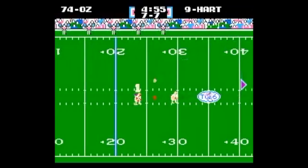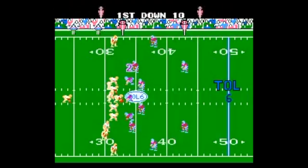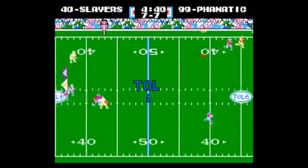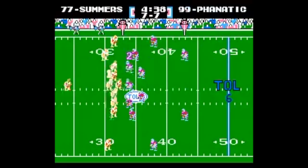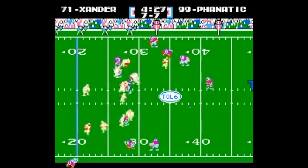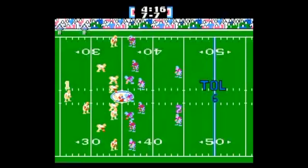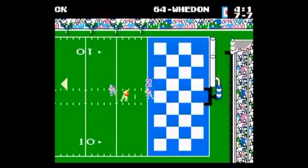Seth Green Oz takes the punt from the 24 but runs right into Philly's Finest special teams players. Buffy Summer drops back, has a check-down option, but tosses it instead into double coverage — wide receiver one, Gale Slayers, can't come down with it. Another called play on that pass — a play-action fake — and Zeppo Zander rumbles for about four yards, but it's fourth and eight. Joss Whedon punts into the end zone for a touchback.